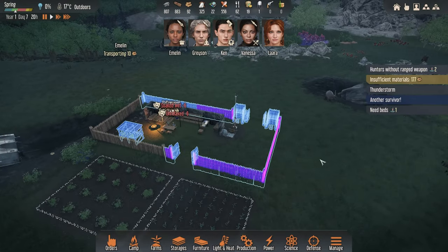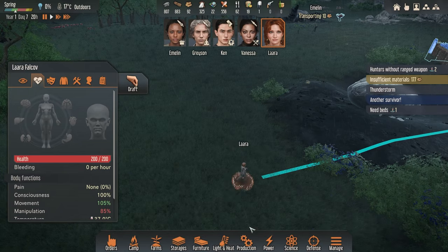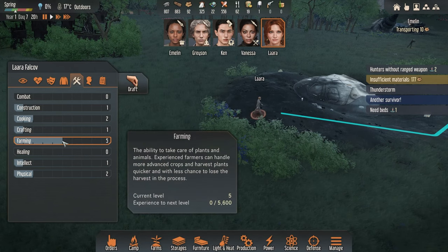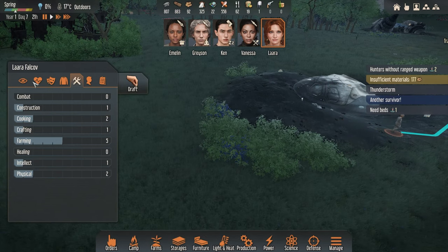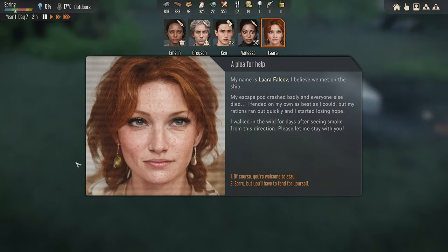It's day seven. We've still not got everything set up, but we do actually have a new survivor here — here comes Lara. Let's see what Lara's status is: farming — fantastic! Construction one, cooking two, crafting one, intellect and physical. Really kind of interesting character. She's just casually wandered in saying 'I plead for help, my name is Lara Falcov' — I don't think I'm pronouncing that correctly.